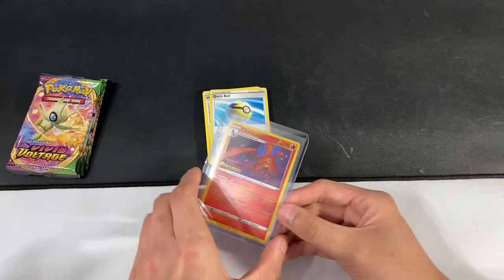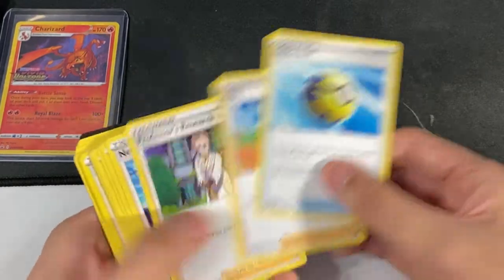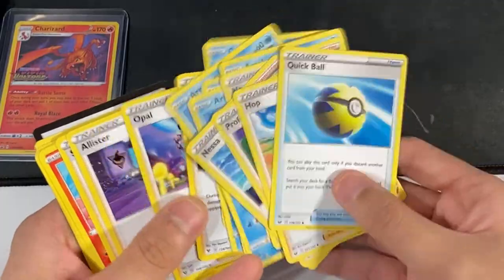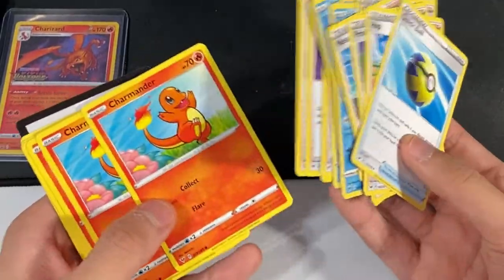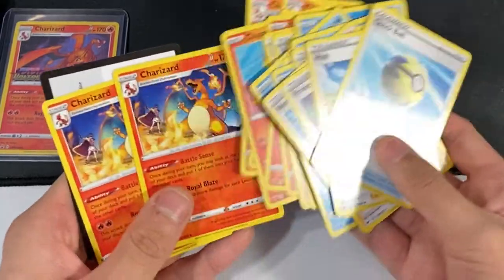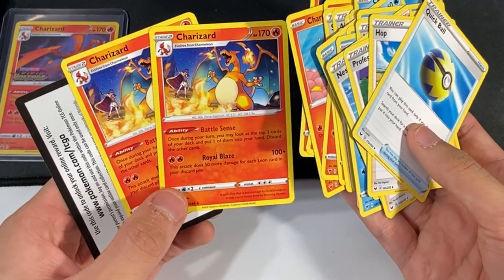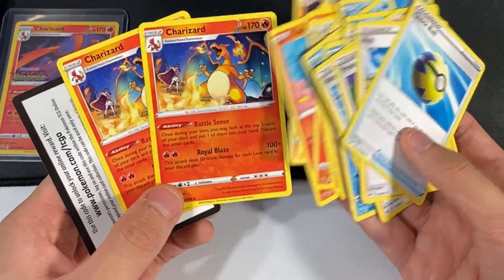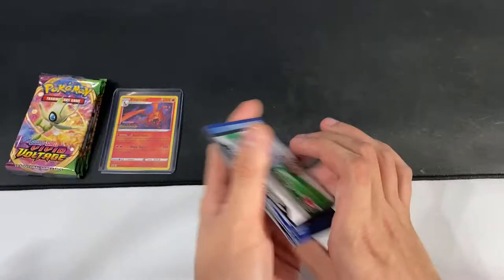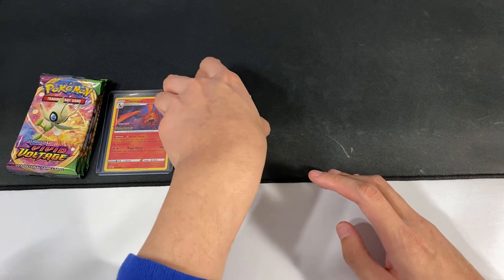I'll leave him right there where he belongs. And then we have these 23 quick cards — I'm guessing these are all trainer cards. Oh, a Charmander — that looks nice. Several Charmander, and Charizards. More Charizards. Cool. I don't know if these Charizard cards are valuable. We'll just have to see. So we'll leave that right here and then get to opening.